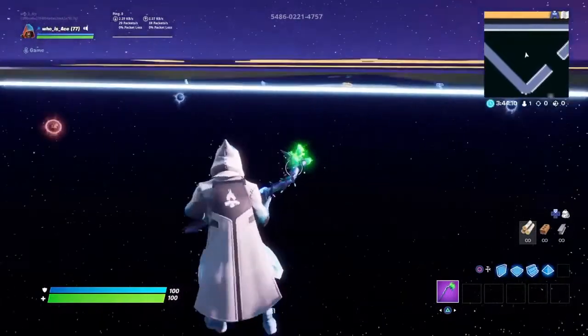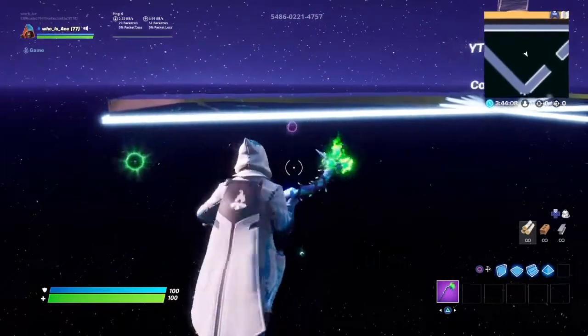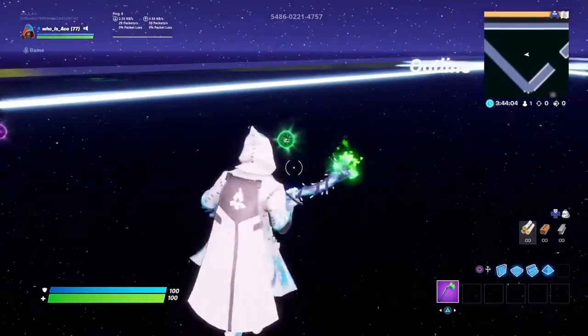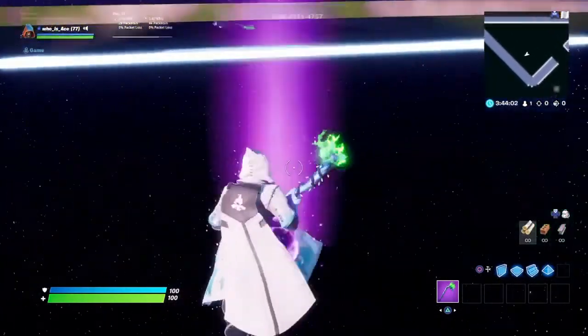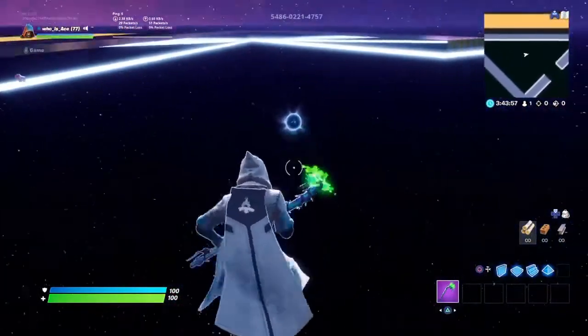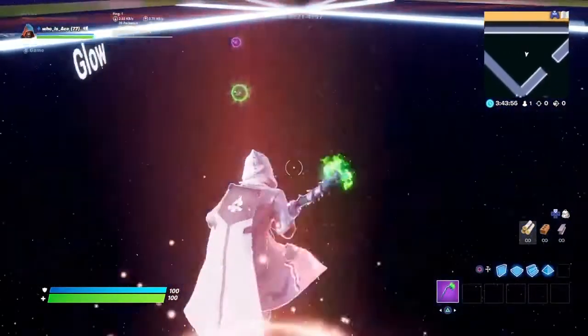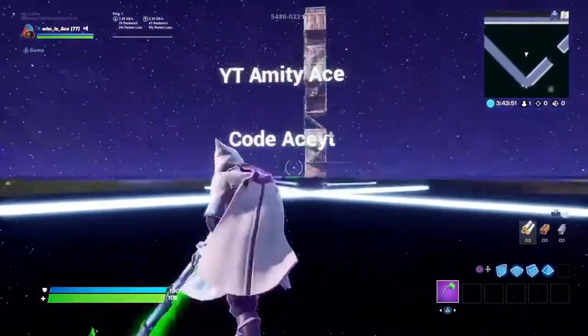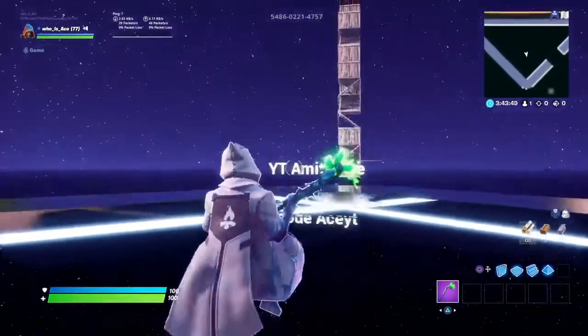When you guys first spawn in, you'll spawn right here where you can choose between Glow and Outline. These are new features added into Fortnite that basically allow you to change how your character looks and how they appear on other people's screens. You can choose whatever you want, and there's also a little note here if you guys want to support me.